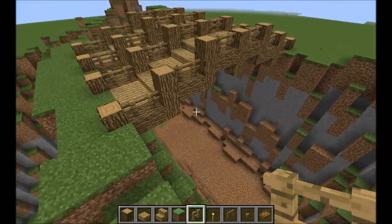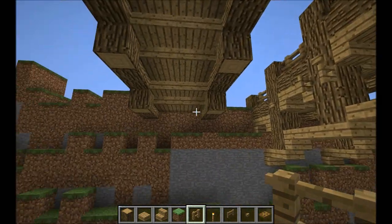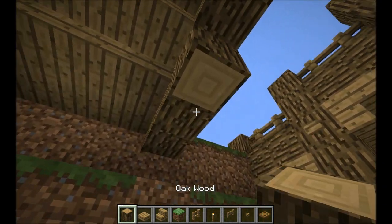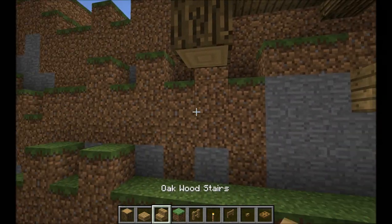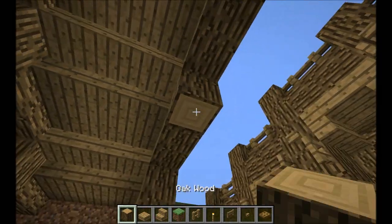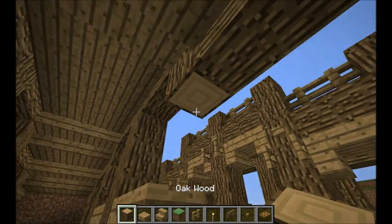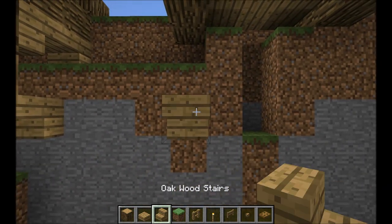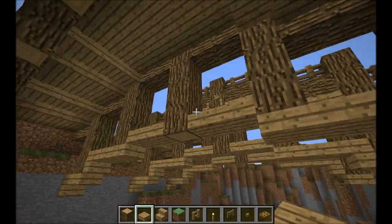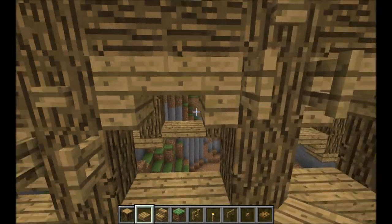It already looks quite nice. Now you can add some fancy stuff — for example, I extended the pillars a bit and made a kind of second curve. I started here with wood, and there isn't really a rule for how you do it, just try to get a curved shape so that it looks nice. It's kind of hard to explain — you just have to try a few things and see how it looks. We're pretty much done with the tutorial now: we have this curve and I added some buttons and fence gates to make it look more interesting.